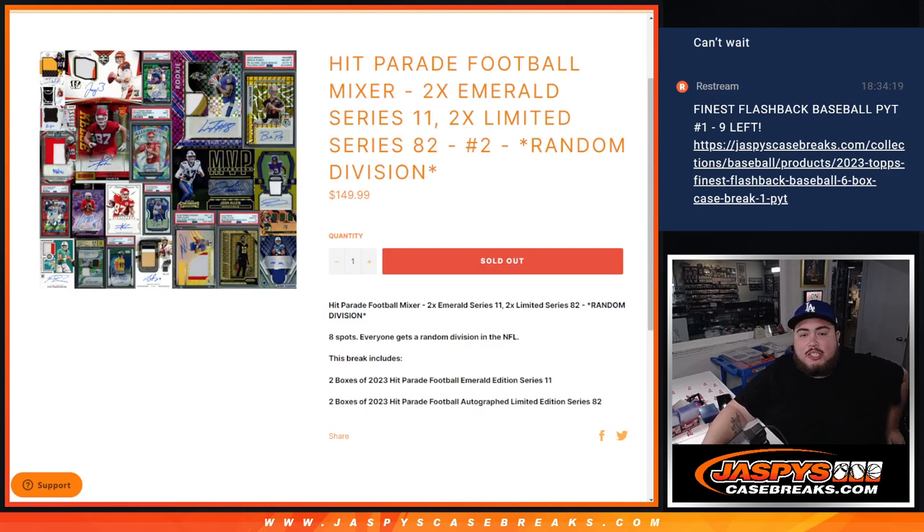What is up, everybody? Jason here for JaspiesCaseBreaks.com. We just sold out a Hip Parade Football Mixer, Random Division No. 2, that features two boxes of 2023 Emerald Edition Series 11, which I have right here, and then two boxes of Hip Parade Football 2023 Limited Edition 82, which I have right here.